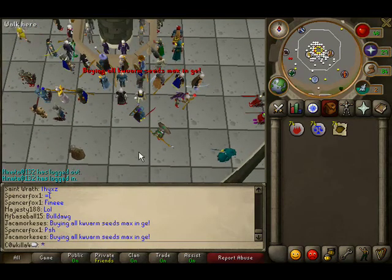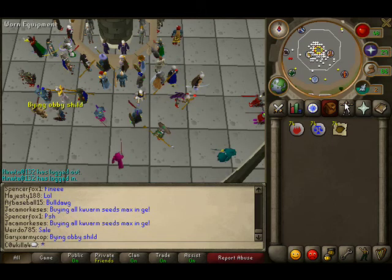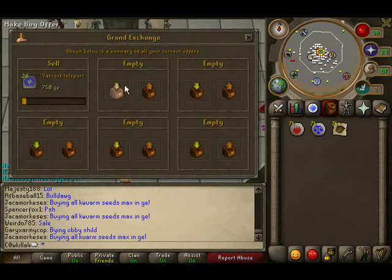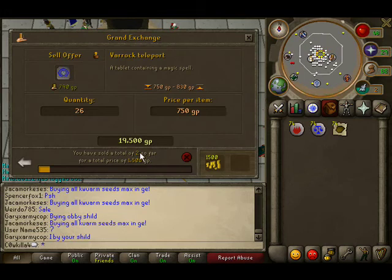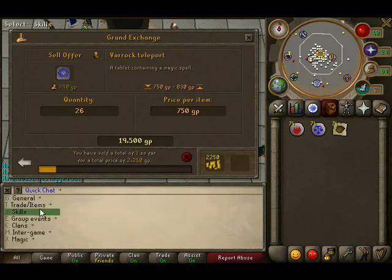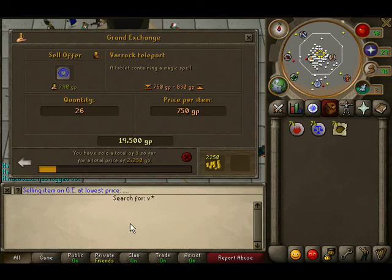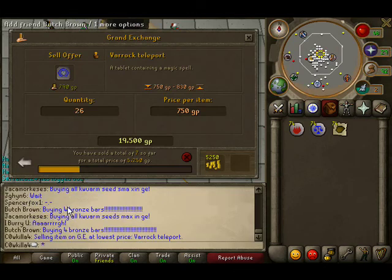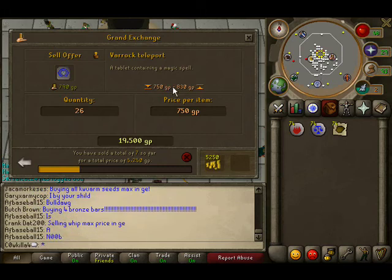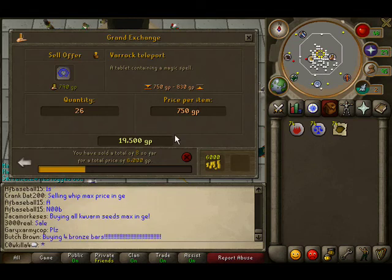That's method one. Method two is where basically you don't have a demon butler and all that other stuff. I will not make the rest of these because it would be a waste of your time. You can see I have only sold two, but it is pretty late right now, so I can tell why. If you sell at lowest price, people usually buy. The reason people don't buy right now is because A, it's late, and B, people don't want to spend 830 on a tablet, so they'll spend 700.